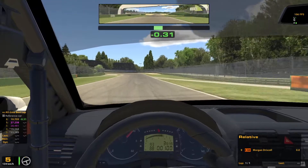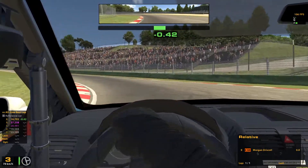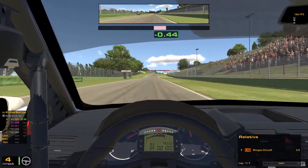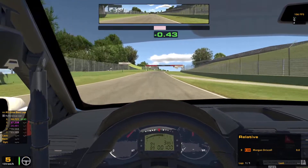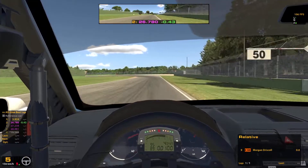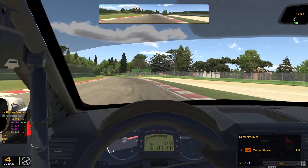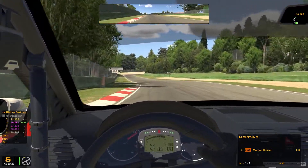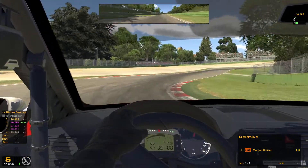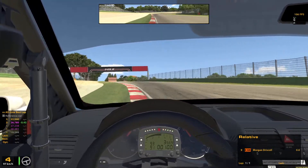The key question is whether turning the aggression stat up to 100% has done anything, or if the AI are still useless at getting past each other. There's going to be quite a big field spread. To keep a low amount of cars, most classes have eight cars and three classes have just two cars. It needs to be below 60, but iRacing recommends somewhere close to 40 cars.